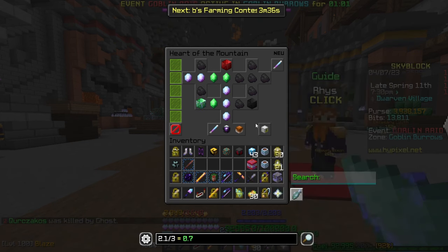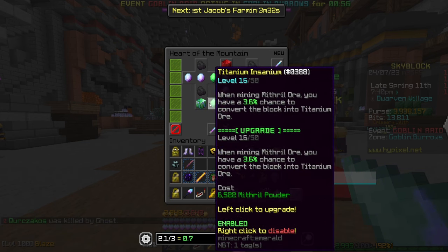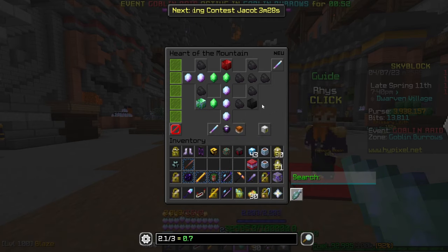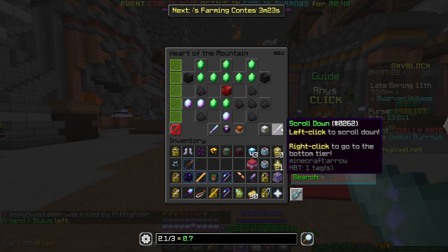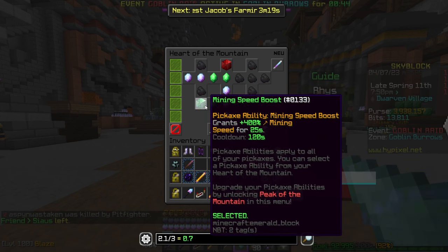If you want to see how much you've already spent, come to the reset button — you can spend 100,000 coins to completely reset your tree. When you've just started, go from mining speed straight for mining speed boost. The four corner blocks are different abilities — right-clicking them activates that perk — but you can only have one ability active at a time, and mining speed boost is definitely the one you want at the start.